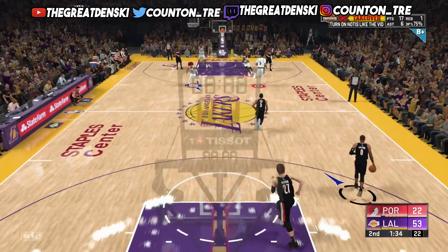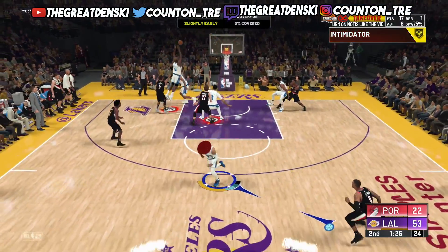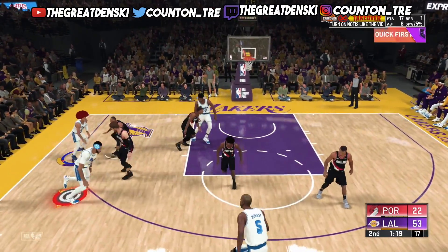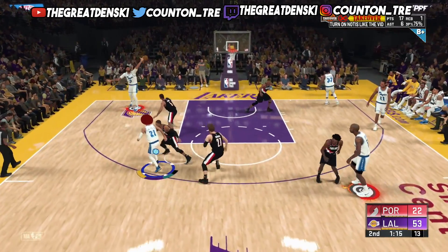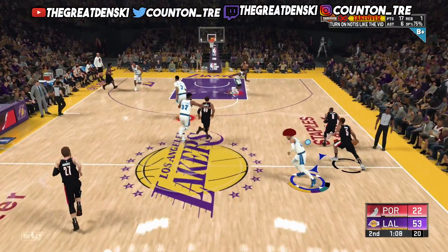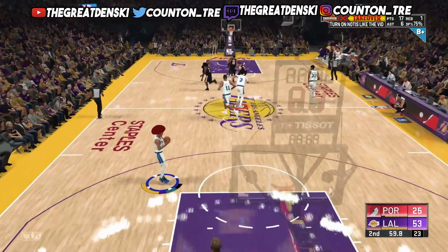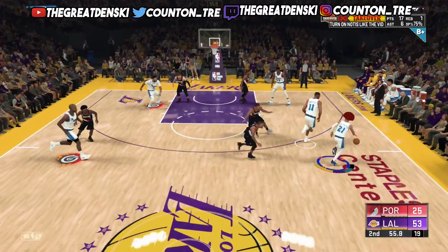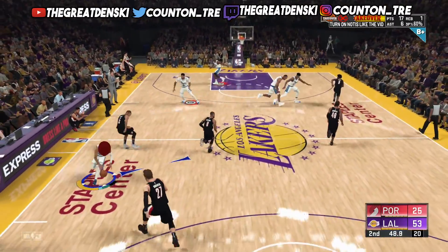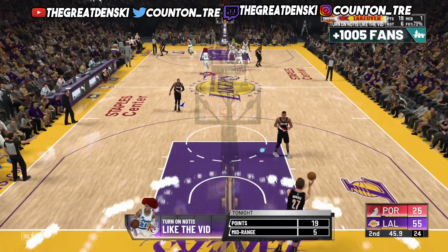Even if you're not a playmaker — even if you're a big — hit a lot of post moves, dunks, and inside scoring. It depends on your pie chart: do things related to the pie chart you picked. On my slashing build it's absolutely easy because it's easy to attack the basket and finish. On fast breaks I throw myself a lot of alley-oops. On Pro the computer misses a lot — I take off on the other end and transition defense is atrocious. As you can see, I take a shot, get the ball back, get a steal, go for a highlight dunk, and boom — I'm back in takeover.